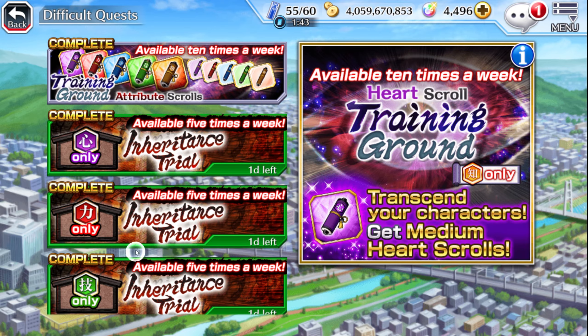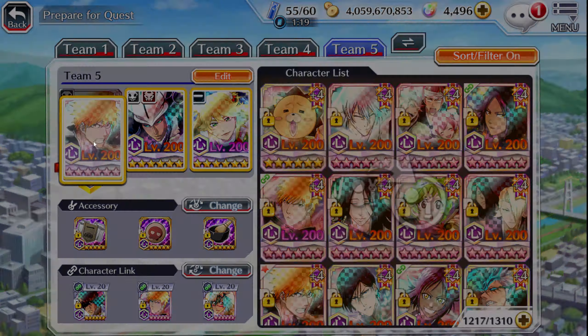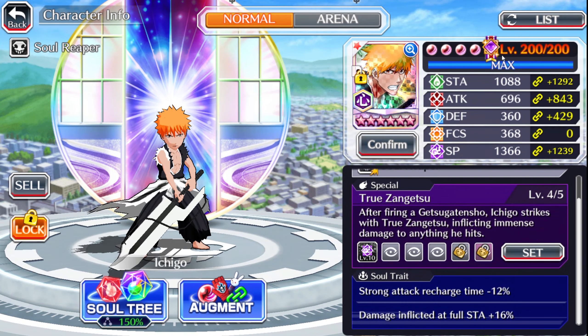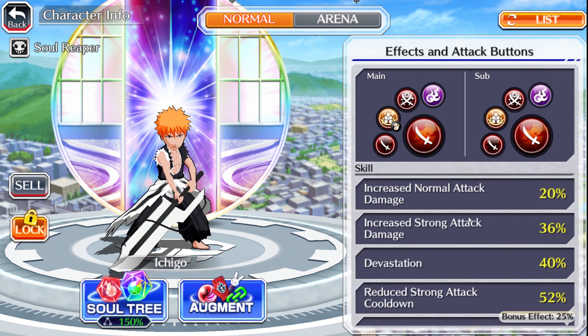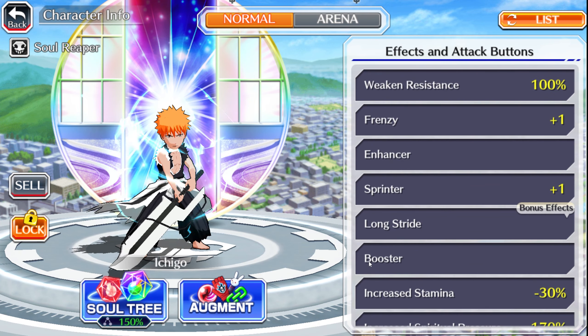I did not do heart yet — perfect. So for this Ichigo, let's quickly run through him. Damage inflicted at full stamina: 16% upon resurrection, which is really good. As far as the skills go, he doesn't actually pick up anything except for booster.